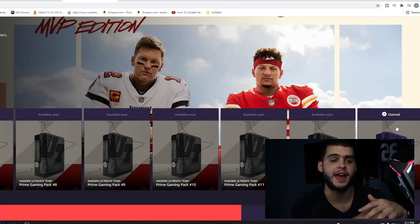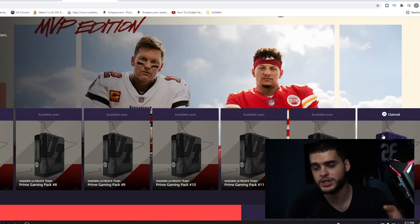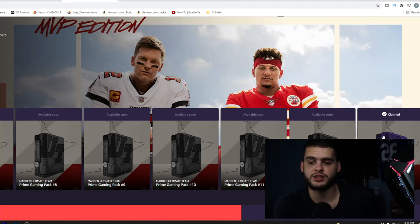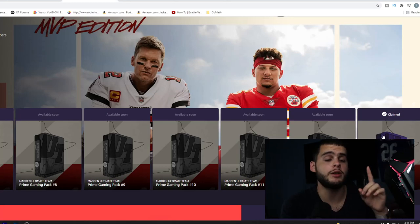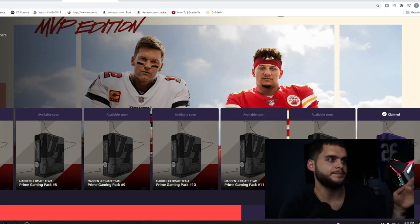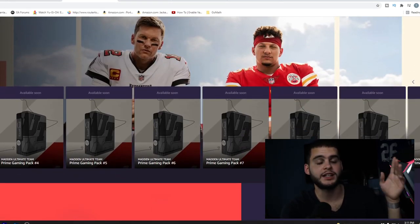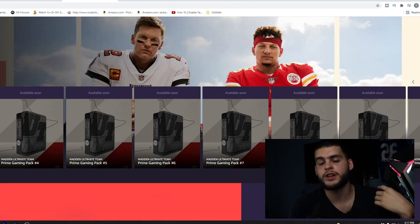Students can get Prime at half off. Once you click in, you'll need to link your Amazon account, and then it will ask you to link your Xbox account or EA Origin account — which is linked to your Xbox. Make sure you link to the right Xbox account, not a PC account, or the packs won't appear on Xbox. After linking, come back to the Twitch page and click Claim — it'll sync and then tell you you're done, but you're really not.